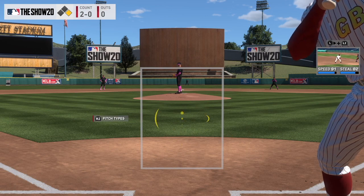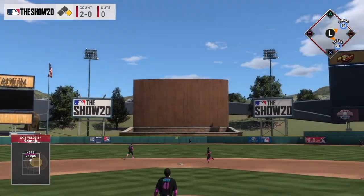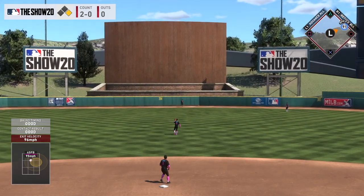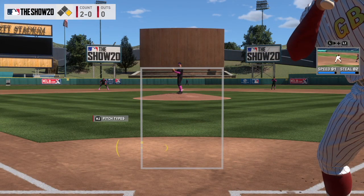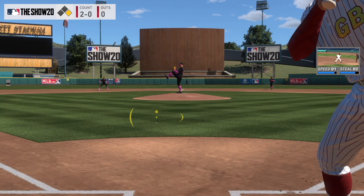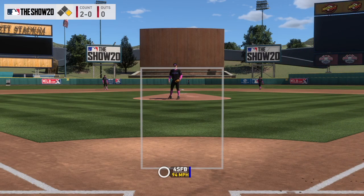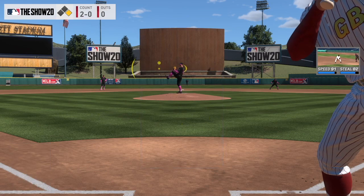And that'll just help you out. There are also different PCI placement methods you can use for timing, because some people struggle to get to those low pitches or high fastballs. My method's good for high fastballs, but there are some players that use a low PCI method — I'll be showing that later. It'll help you get to different types of pitches, because it can be hard to get to certain pitches for sure.